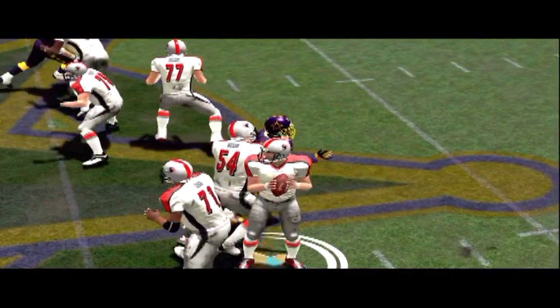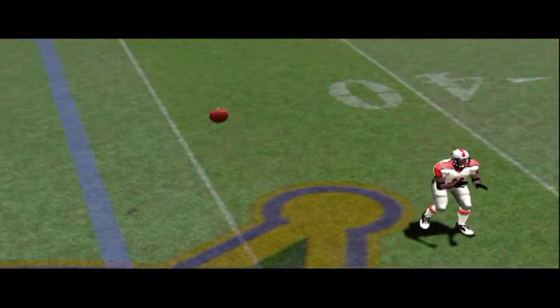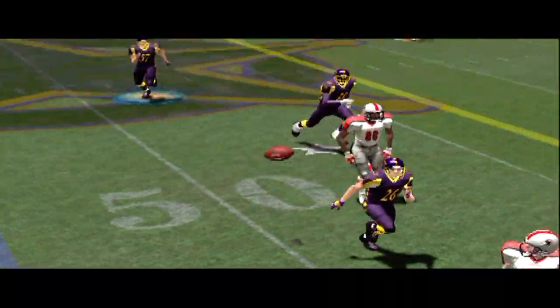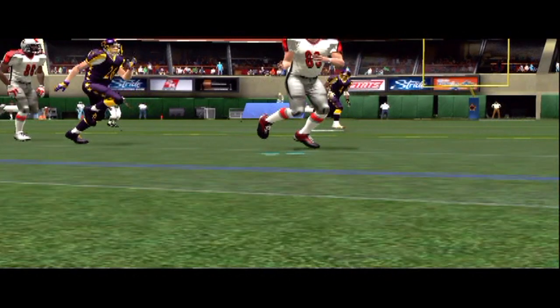Here again, same play. Watch how the D-lineman gets pressure on the quarterback. The quarterback can't step into the throw like he really wants to, so that affects the ball. And this is what we like about this game — on a football play, everything matters.